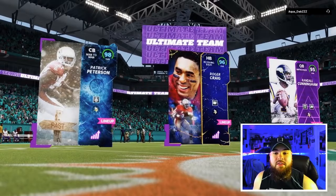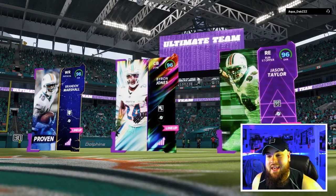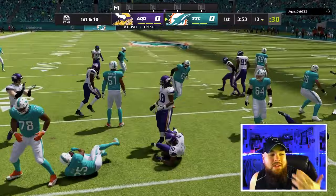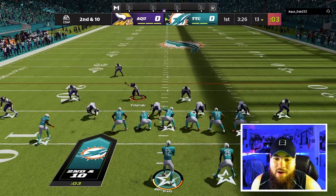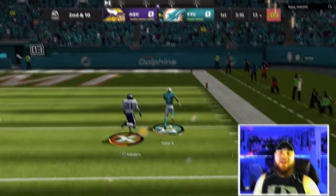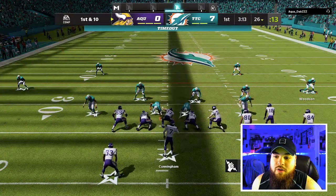We are now in the game. His top three are Pat Pete, Roger Craig, and Randall. We've got B. Marsh, Byron Jones, and Jason Taylor on defense. Starting on the offensive side of the ball, we run a little inside zone. He's in a four down linemen set. We're using scrambler Tom Brady, rolling out to the right - and we should have a bomb to Will Fuller. Will Fuller going all the way - touchdown! What a way to start off the game.